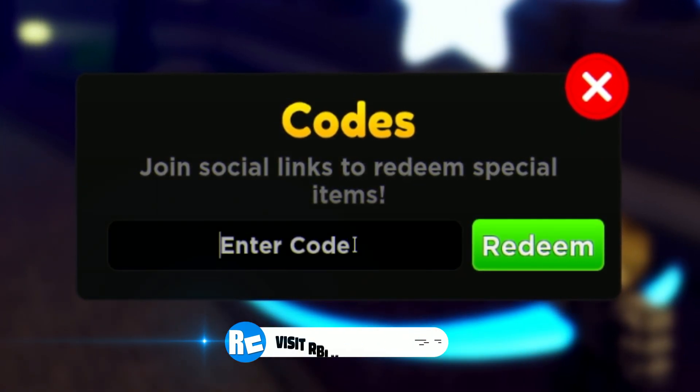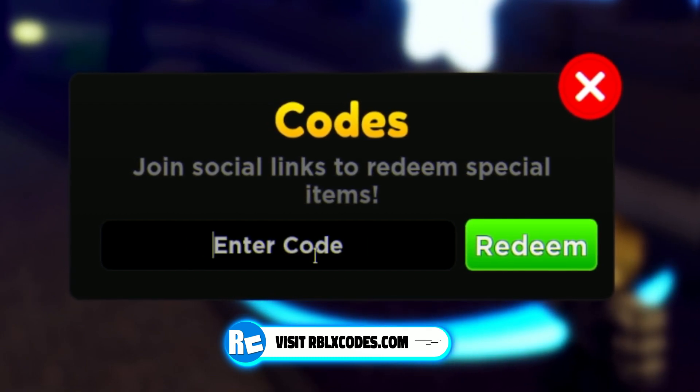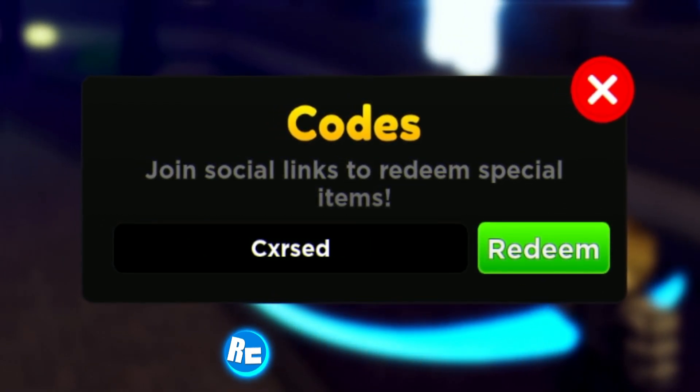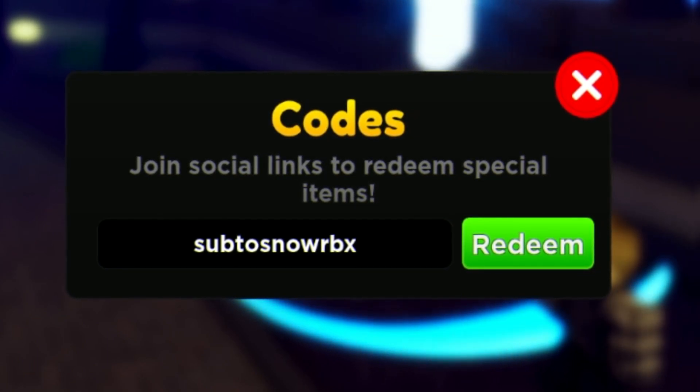We also have the code Fiction. If I'm going too fast at any point in today's video, feel free to pause it. Next, we have the code Cursed. After that, redeem the code Sub to Snow RBX. Then redeem the code Noclip.